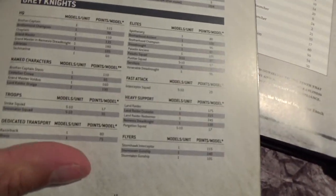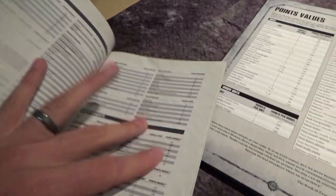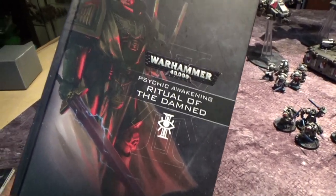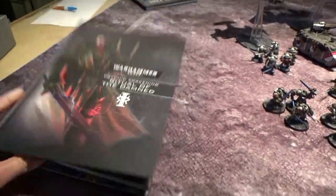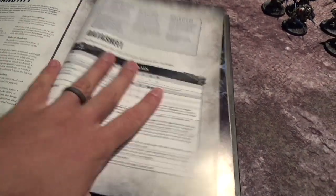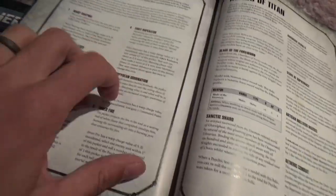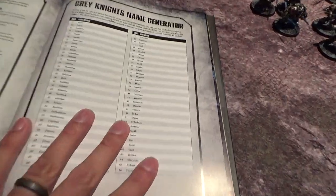These are the correct points — we'll be referencing this, not the codex. If you're in the store and you see this supplemental book, you might reasonably assume it is not a Grey Knights book because there's a Dark Angels guy on the front. But there are six pages in this book that we want. This has all the new stratagems, the new psychic powers — which are great — fancy new relics, our litanies with chaplains, and a Grey Knights name generator which I can't imagine anybody using for any reason.